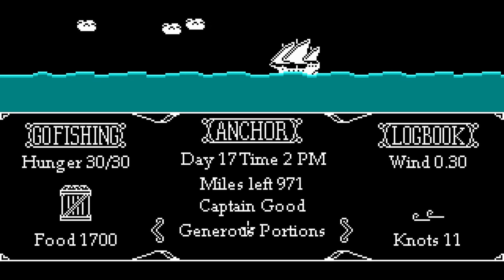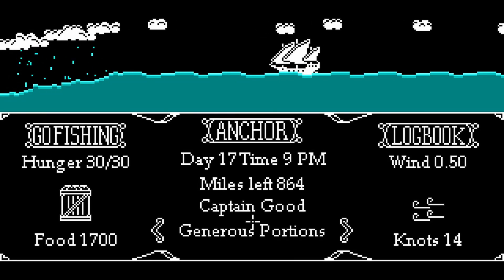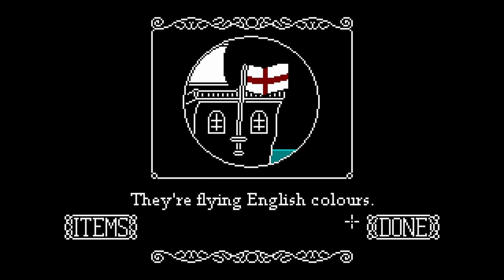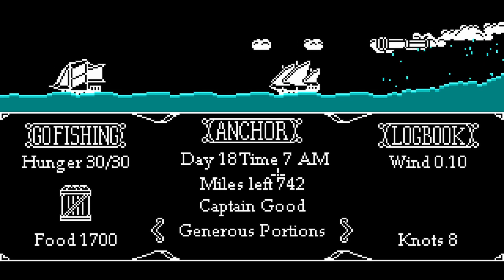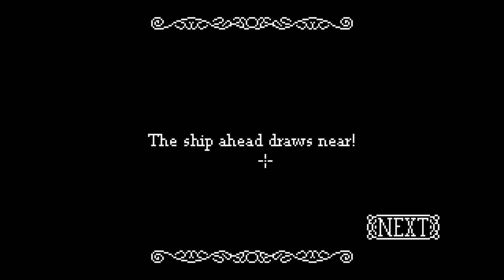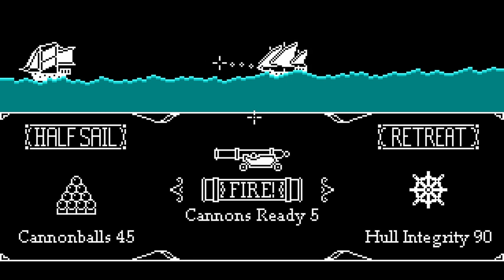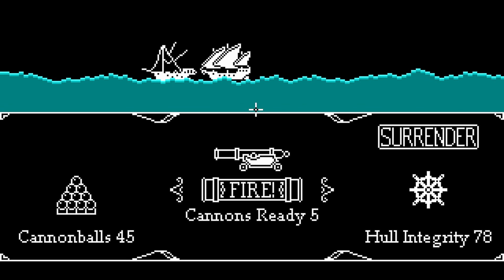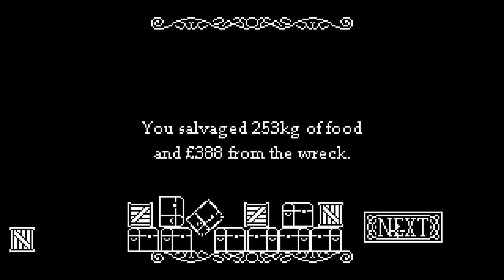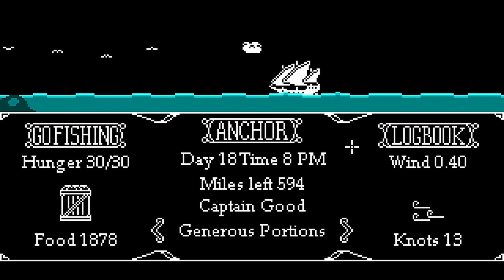Danky King has typhus — thanks a lot, Danky King. They're flying English colors, so if we're going to be a pirate we should probably, you know, be a pirate. We attacked and won — you salvaged 253 grams of food and 388 from the wreck. Excellent. England is going to hate us.